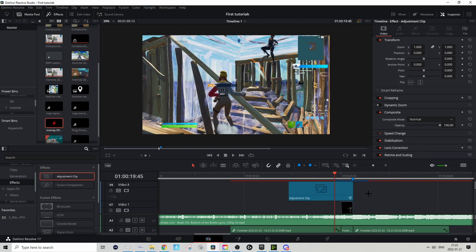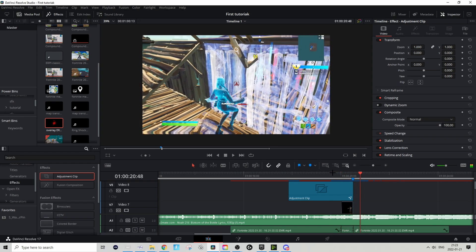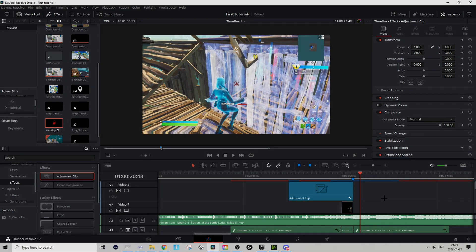And this is basically the final product. Pretty clean in my opinion. You can check the Gold Draft folder for some sound effects to add. Other than that, drop a like, drop a sub, comment some tutorial ideas, turn on notifications, and see you guys later!